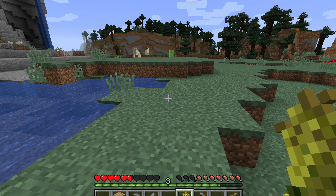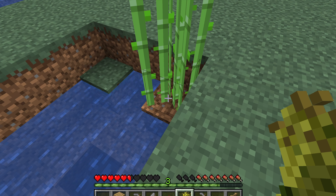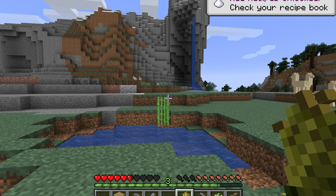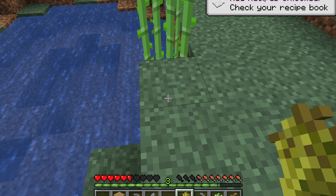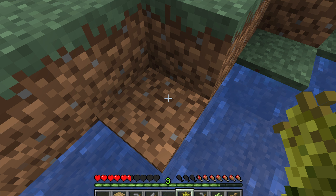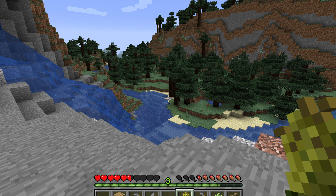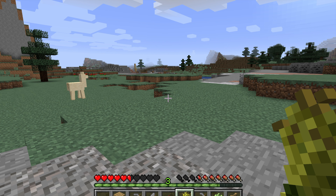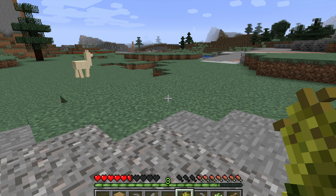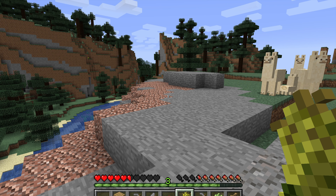Llamas! There's llamas! Oh nice — sometimes they take absolutely ages to find. I'm going to grab some sugar cane as well. I only saw a little bit of sugar cane down by our house, and it's always very handy — you can make books for an enchantment room when you turn it into paper. This is actually pretty over here. I quite like this area and I'm still looking for a place to build my new house — this could be a potential hot spot.